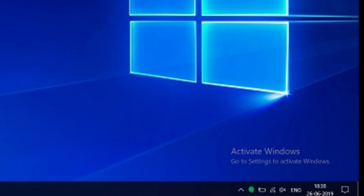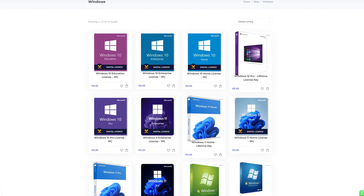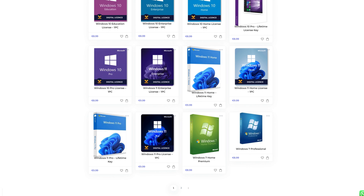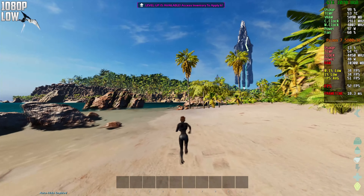If you're irritated about the Windows activation message, scroll down to the description and click on the first link. You can get a Windows key for as low as 8 euros and 99 cents — use the code 'gamesup' for 10% off and get activated in seconds. This is now 1080p on the lowest settings.